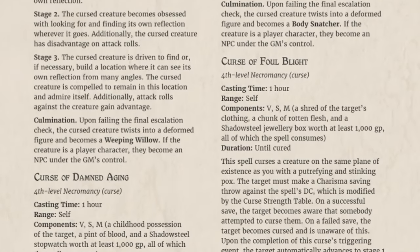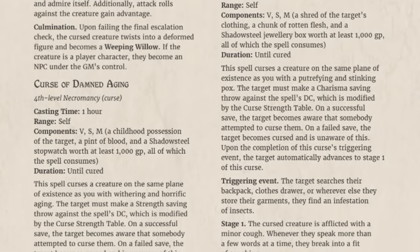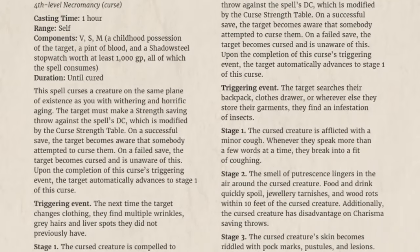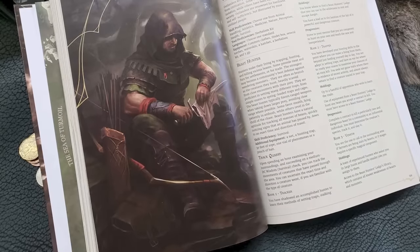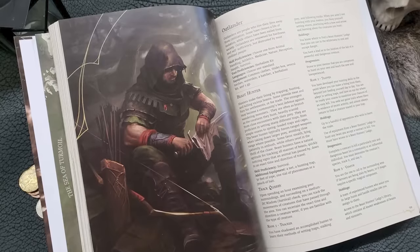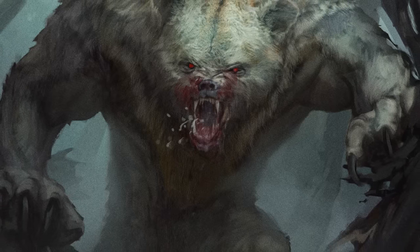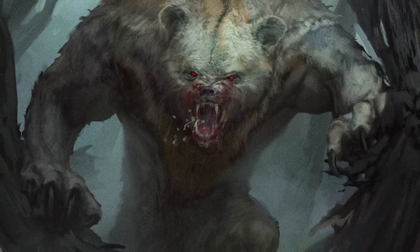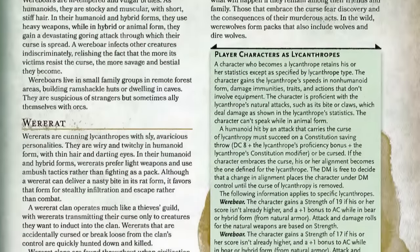They had an entire section on curses — how to cast them, how they begin, manifest, escalate, and how to cure them, with high-level curses and a neat progression system. Curses that start out weak and progressively get stronger over time with well-described stages. They also added cool variant mechanics like an actual condition for bleeding. But the biggest thing for me was their completely revolutionary system of transformations. As a DM, I shied away from turning players into vampires or werewolves because there really wasn't a system — it felt too mechanically simple but also too strong.